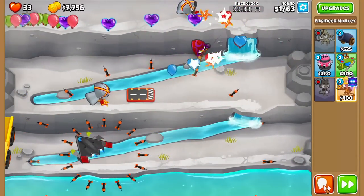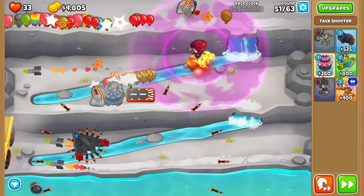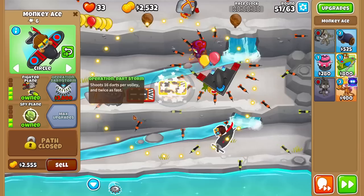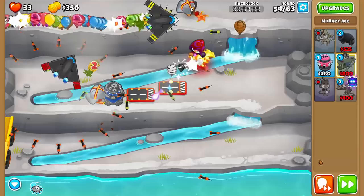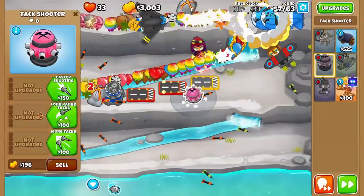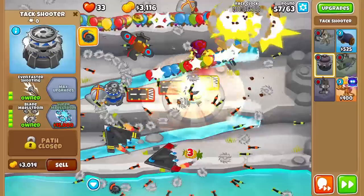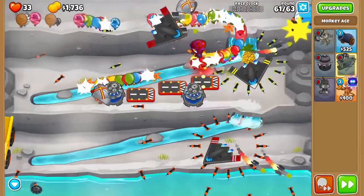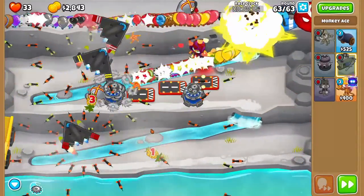We want to start speeding things up. Let's go for a Blade Maelstrom and then go for more aces. Round 63 is going to be a little sketchy, so let's go for one more Blade Maelstrom before round 63. There are a lot of bloons — get the Blade Maelstrom up because round 63 is very deadly. Let's do this. Now let's go for round 63 — take a small risk.